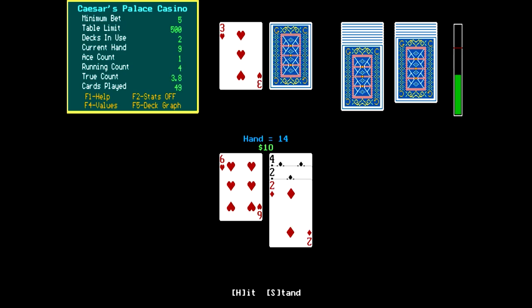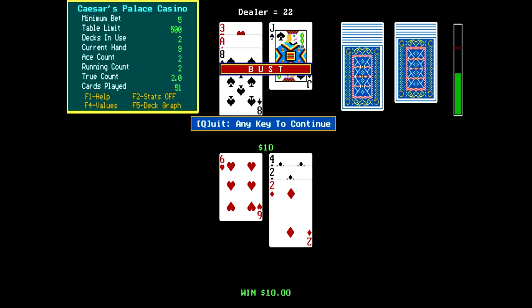Now we're up to 14. Let's check out some of these other things going on at the side of the screen. It's telling us the actual counts - it says we played 49 cards, running count 4, ace count 1, current hand 9. I'm not quite sure what that is. It says there's two decks in use. Now what are these values? Oh, that just turns... I can't get it back on. That's weird. What about deck graph? Oh, there you go. For some reason the values won't show up again.